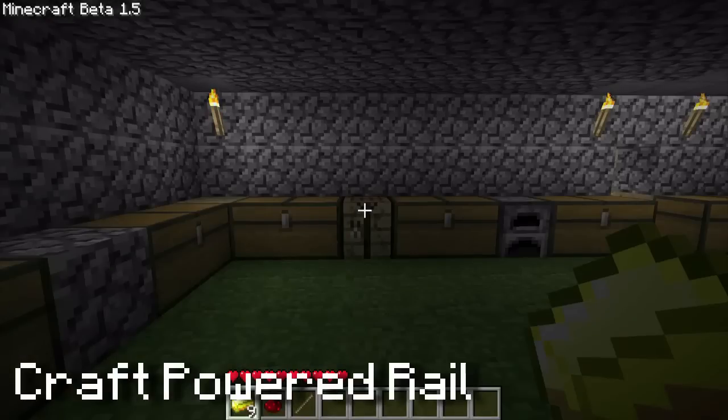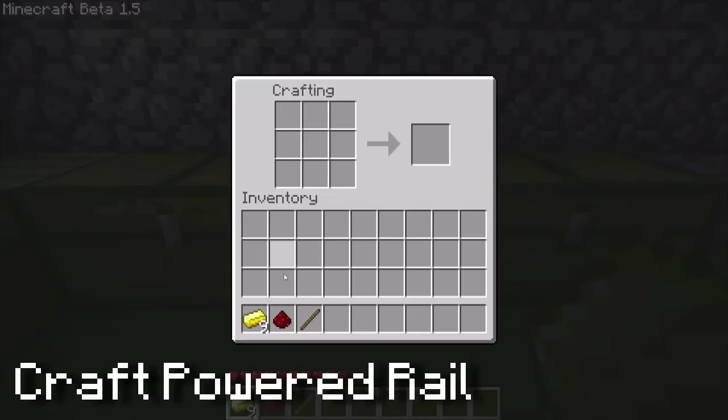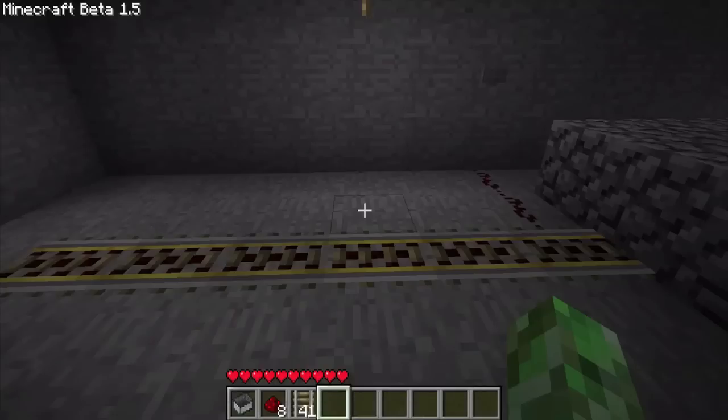Next is the actual railing. All you need is the gold ingots — we smelted those already — and then one stick and one redstone, and you don't have to craft those separately. All you have to do now is craft the Powered Rail and we're done.